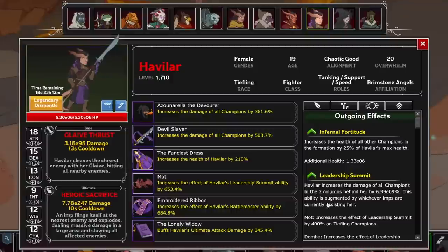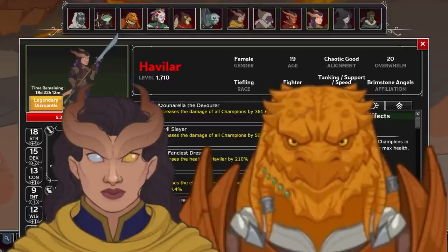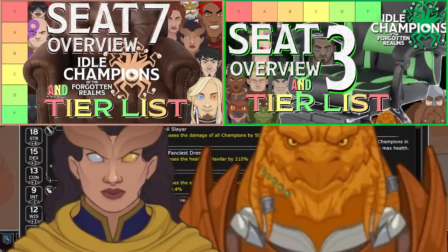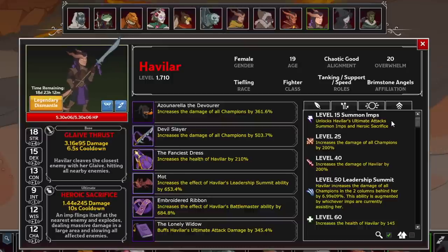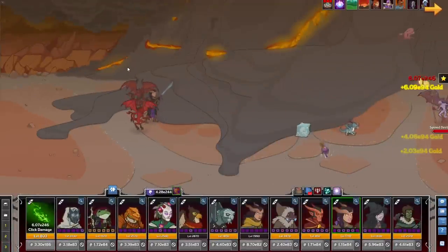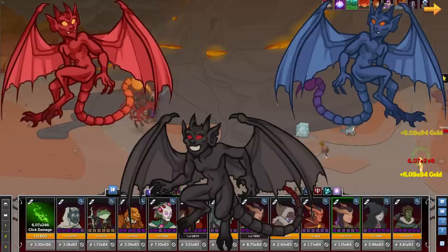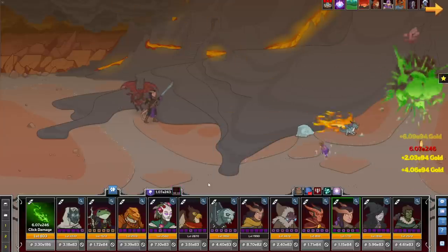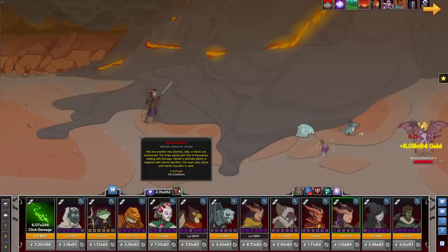Next up is Havilar, the Chaotic Good Tiefling Fighter. She serves as tank, support, and speed. She's the twin sister of Farida in Seat 7 and adopted daughter of Mahen in Seat 3, with minor synergies with both. She unlocks her ultimate with her first upgrade level — she automatically summons two imps: one named Mott and another from a pool of three, either Dembo, Ola, or Bosh. While both imps are summoned, her ultimate turns into Heroic Sacrifice, which sends the non-Mott imp to explode in a large AoE. Then the ultimate changes back to Summon Imps to resummon two imps, and so on.